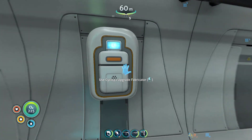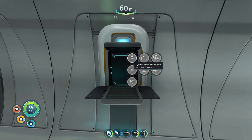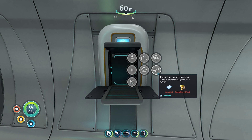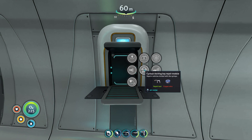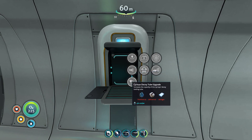We've got a decoy loading tube where we can upgrade that. And this is the fabricator for the Cyclops. Still haven't got the Mark 1 depth module - still can't find that one. So unfortunately we're going to have to try and have a look at that at some point today. We've got the fire suppression system, the Cyclops docking bay repair module, sonar, and obviously the decoy upgrade tube.